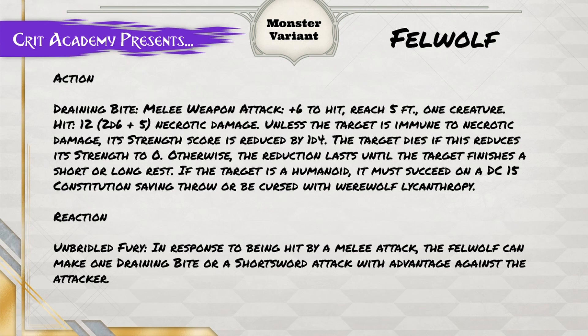Brandon, do you want to tell us about the action we're giving it? Draining Bite — it's plus six to hit, reach five feet to one creature. On hit it does 2d6 plus five necrotic damage. Unless the target is immune to necrotic damage, its Strength score is reduced by 1d4, and the target dies if its Strength is reduced to zero.